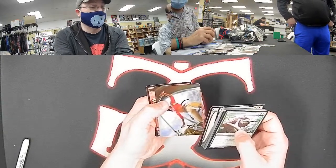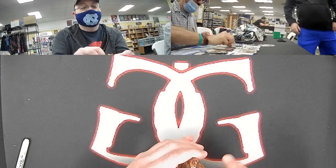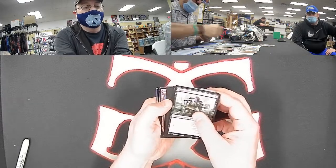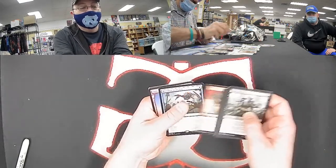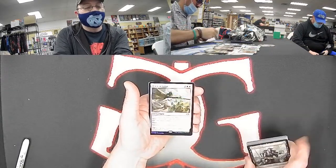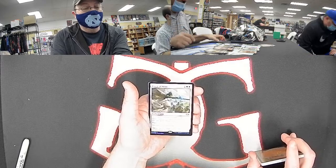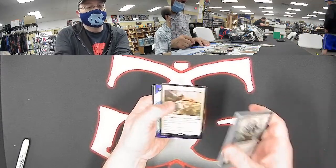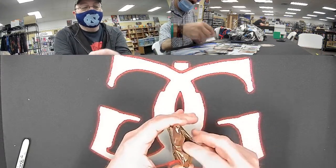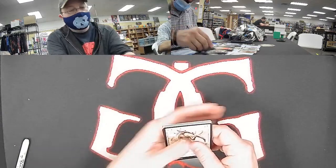Now you gotta build a sliver commander deck so that when you pull a Sliver Legion in Time Spiral Remastered, you can build around those. Good luck finding a Sliver Queen though — those things are super expensive. Mirrored and Besiege rare for blue, and a foil rare for white: Force of Virtue. They did a whole cycle of forces in this release. We've already seen Force of Negation — that's definitely the best one. I like Force of Vigor; I think that's the most slotted one.